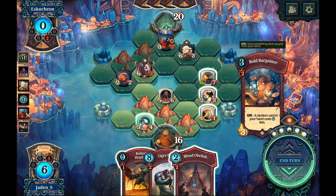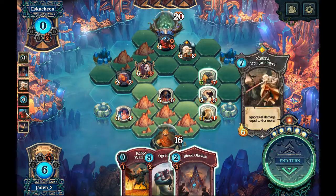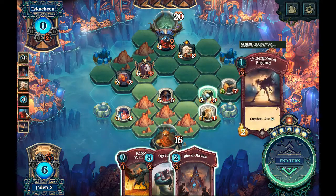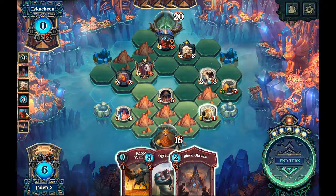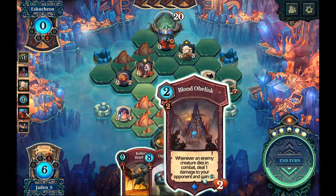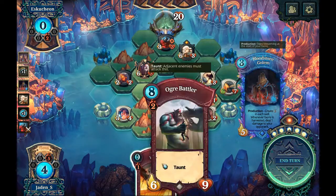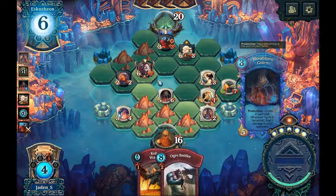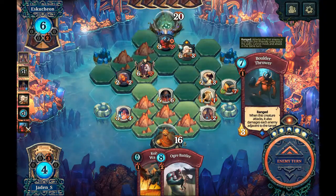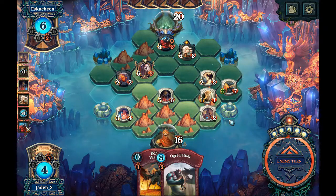That would have been nice before. You're moving over there, you are falling back, you are moving up, you are moving up. And I'll drop a blood obelisk — yes, that's gonna go over there. The rest of this is staying for now because of that boulder thrower — I really need some removal for that.